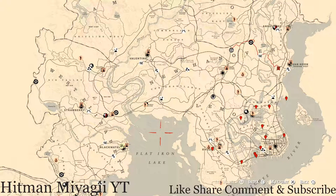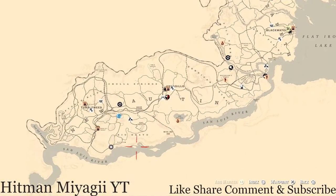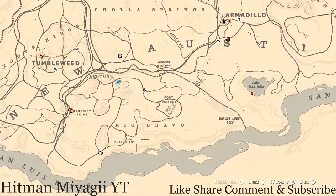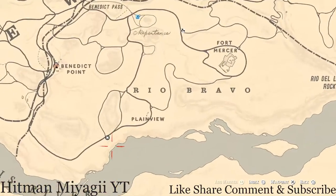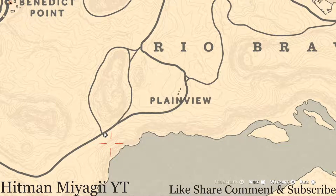This is going to be a short video. Madame Nazar is down here in Rio Bravo. How I personally get to her is I move my camp to Rio Bravo and I run to her from wherever my camp spawns. It will be here until 1am Eastern Standard Time, New York time zone, east coast time zone.